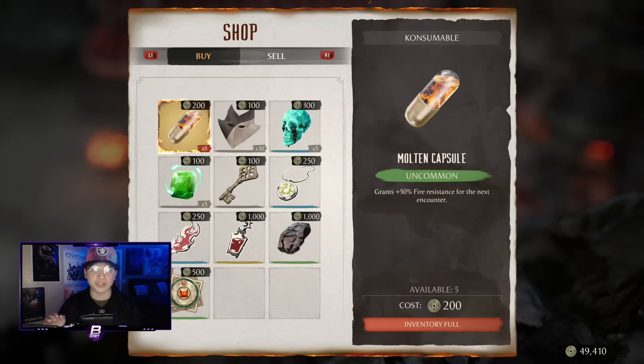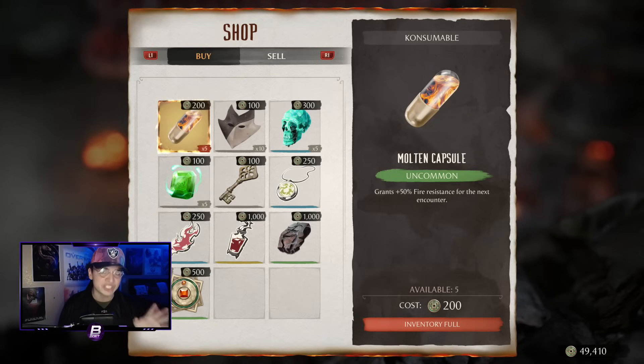Now, before you get to the invasion boss, I highly recommend that you get one of these consumables for yourself — either a fire pill where it grants you 50% fire resistance, or a Scorpion mask or fire mask that gives you armor resistance against fire. Basically, Scorpion cannot hit you — well, he'll hit you and you'll take damage, but very little damage. That's what I did. You're going to find them in the shop — you may be able to unlock them through different towers or tiles, but your best bet is probably going to be the shop, so always check the shop.